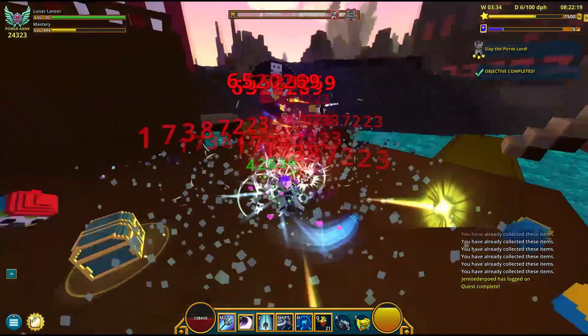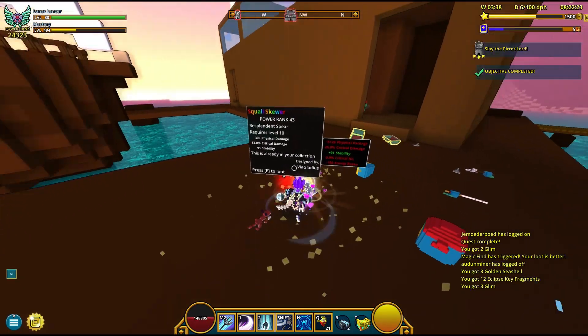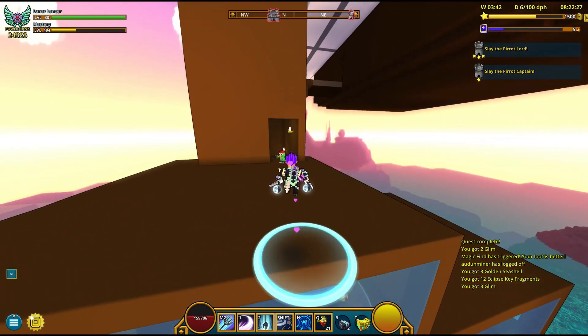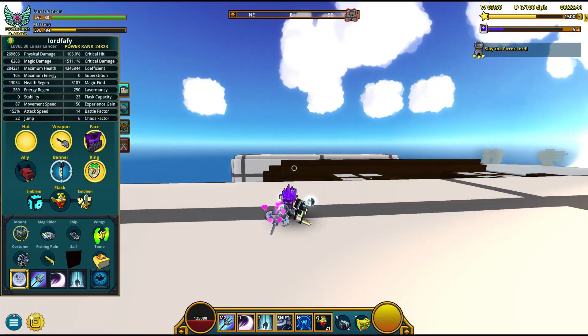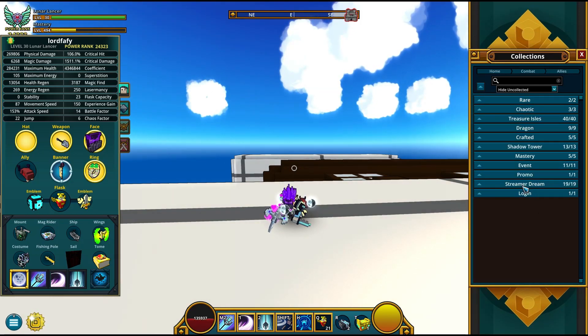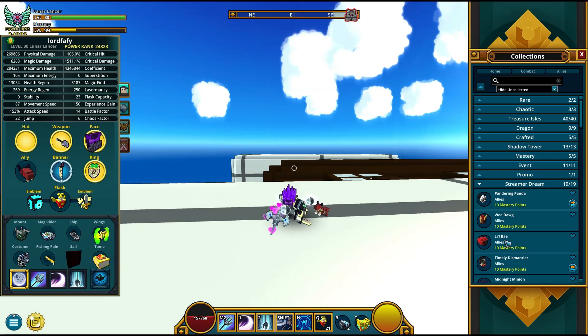It will act like a box, so click it, and once you click it, you will unlock one of the numerous streamward dream allies you don't already have. You can take a look over which streamward dream allies exist in game — they are over here under the streamward dream tab. There are numerous, as you can see 19 of them, each giving mastery points.